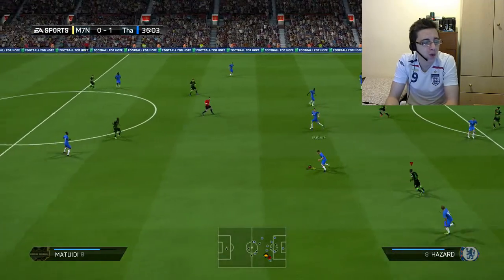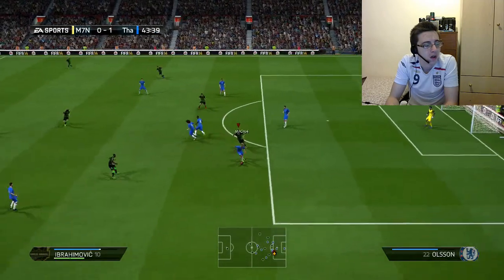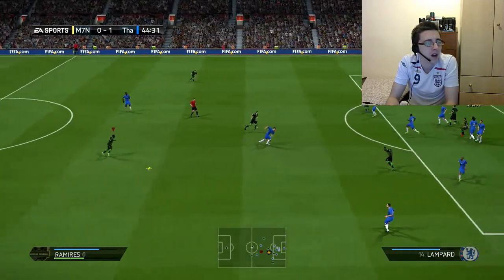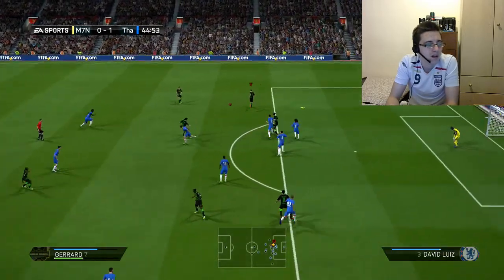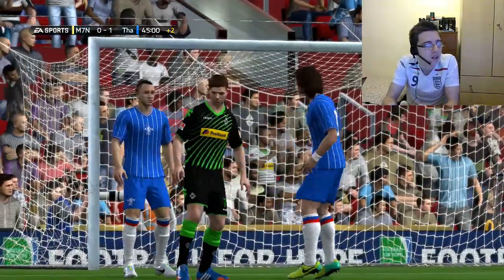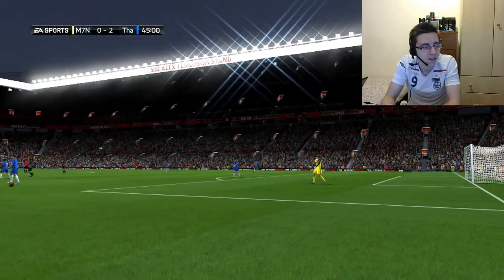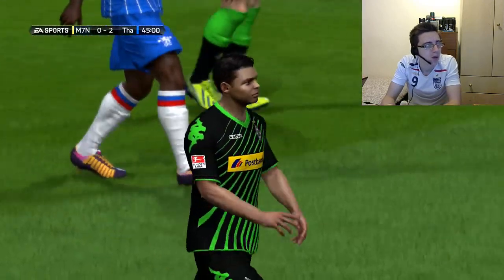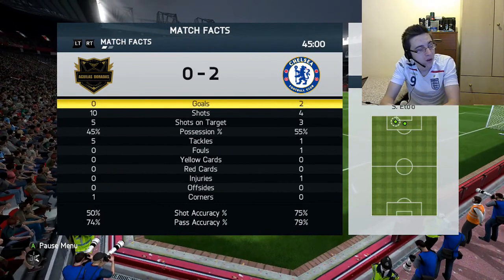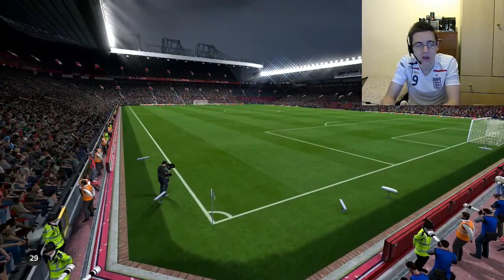Ibrahimovic with a great touch, then Ramirez slides to block a shot. Mariano chips it in, David Luiz overhead kicks to clear and nearly takes someone's head off. Gerrard fires a terrible shot. Half time — I'm losing 2-0, but I think I've been dominating. Stats: 10 shots, 5 on target, he hit the post twice. He had 4 shots, 3 on target, and barely any possession. Hopefully I can turn this around.